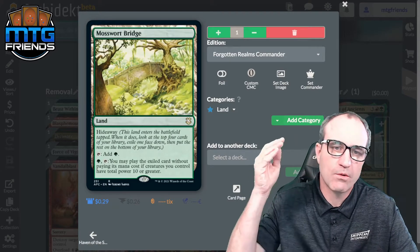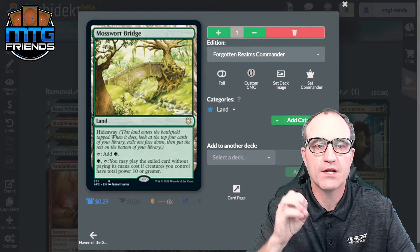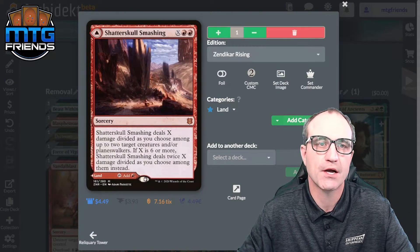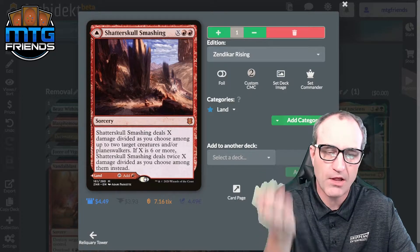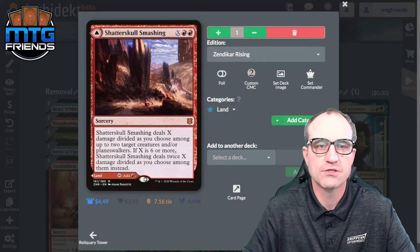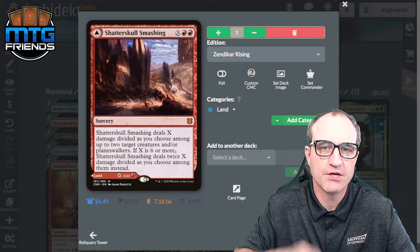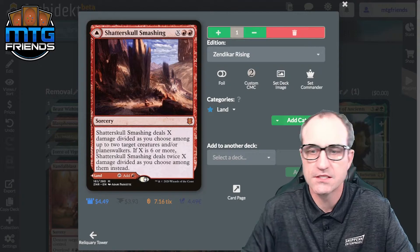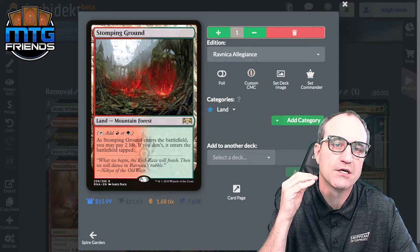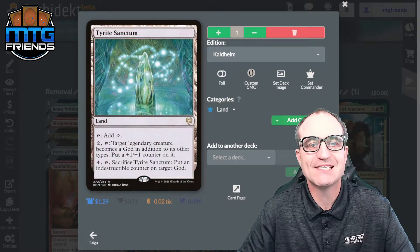Mosswort Bridge — hide a card and if you control creatures that are 10 power or greater, play that card free. Mountains. Reliquary Tower for when we have extra draw. Shatterskull — the modal where you can play it as a red mana source paying three life, or use it for removal: deals X damage divided among up to two creatures and/or planeswalkers. If you do six or more it does double damage. Xander's Lounge comes in untapped if you have two or more opponents. We've got the shock land and original dual in our colors — swap those out if you don't have them.